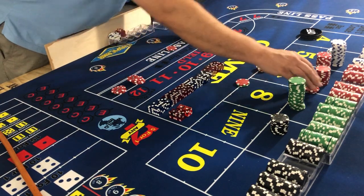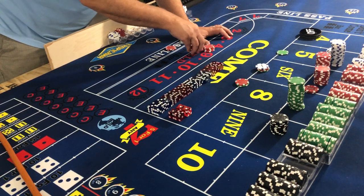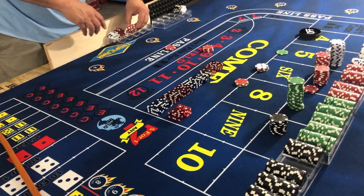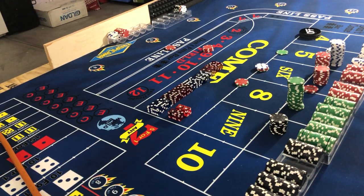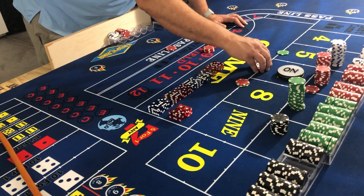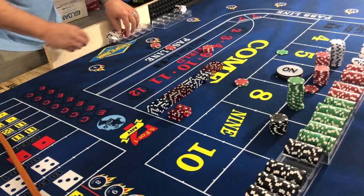Put $5 in and pocket the rest. The point is six — I wasn't thinking. So the $36 we have goes behind — call it $35. I could take it up to $50 but we won't be greedy.